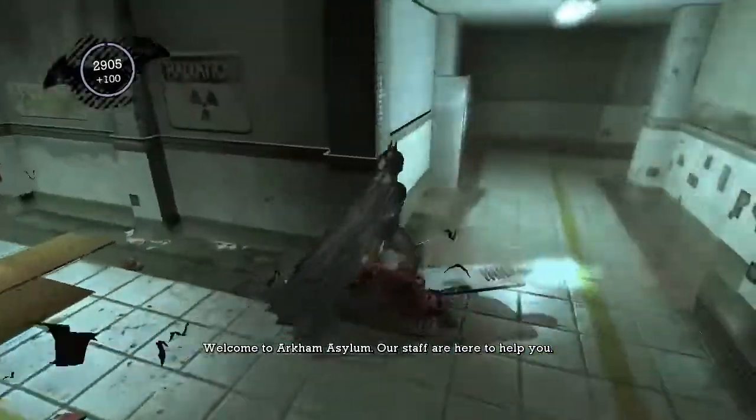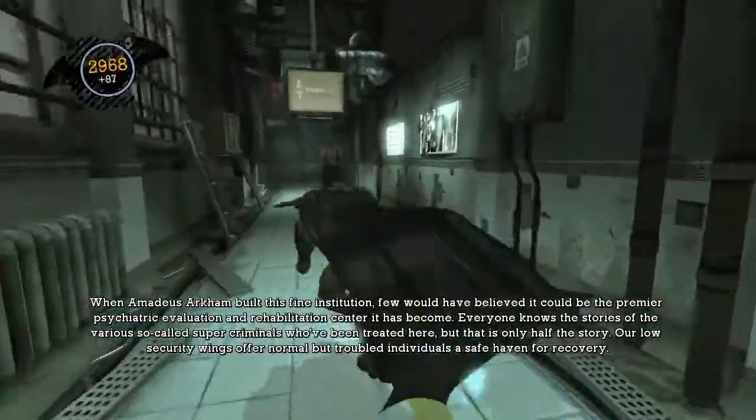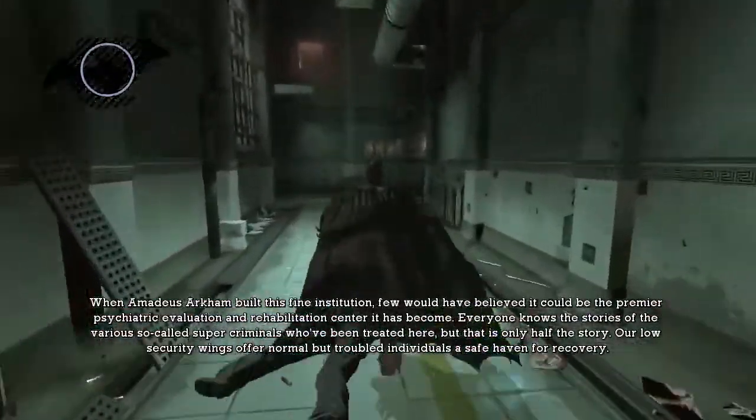This is a new type of enemy you have to deal with - knife-wielding mooks. They're pretty much like, you can't attack them directly. You have to stun them first, and then you can hit them.